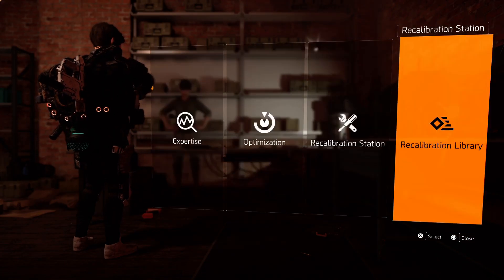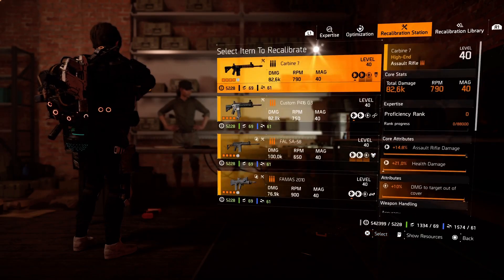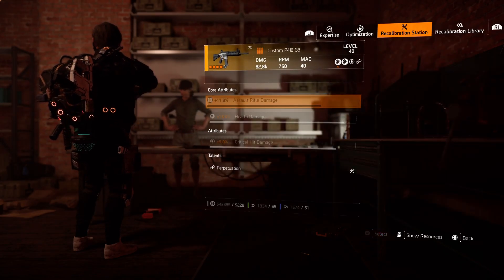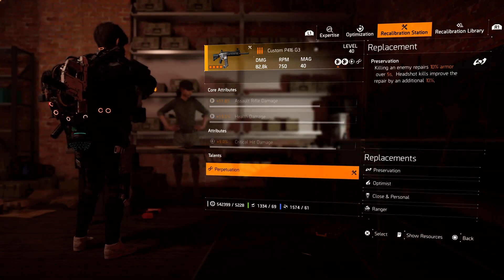For example, I'm extracting the talent 'Exclusive Delivery' from my gear. This talent will be stored in my Recalibration Library for future use. I can use this talent on any other gear piece, but not on gear sets — keep that in mind. The same thing you can do for your guns, but you can only extract one thing from your item.